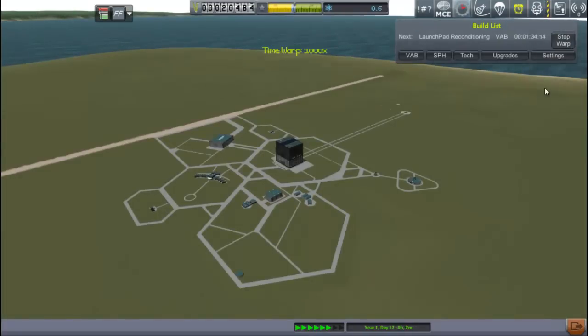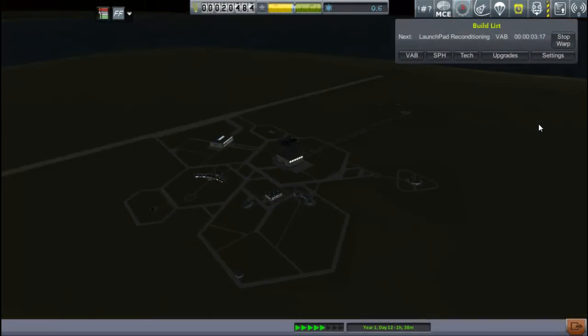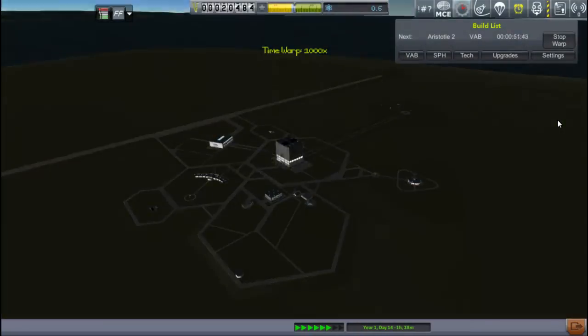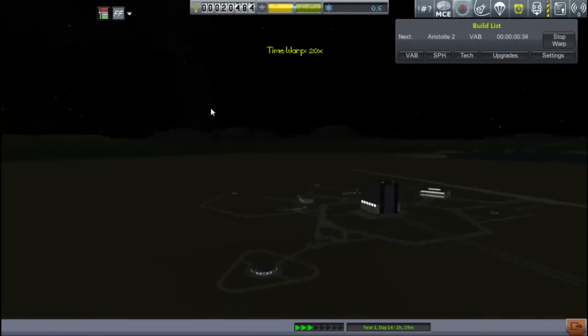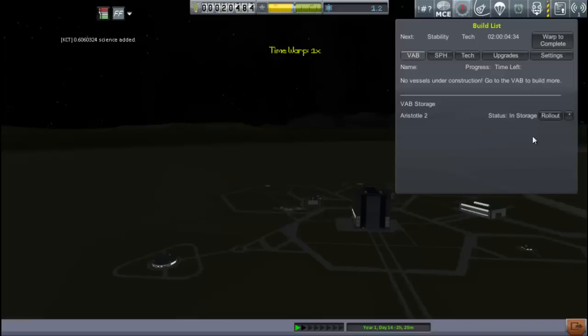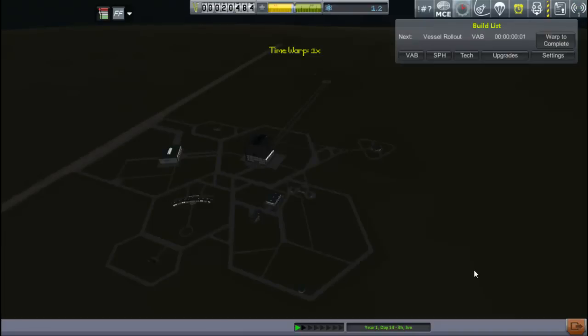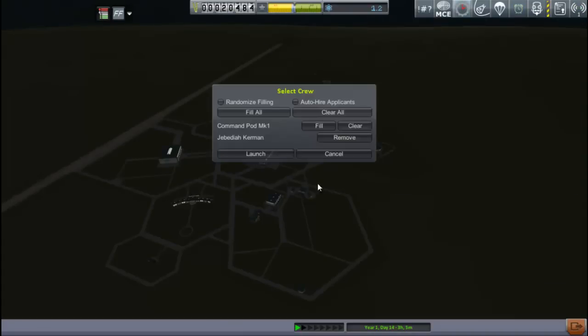We have to use Kerbal Construction Time, so it's going to take time to build it. Notice the time to prep the launch pad — that's going to take an extra two days. Our vessel time is much less than it was before; it was like 10 days before, now it's only a few days. That's because we're reusing a number of parts — if you use the same parts over and over again, your build times become significantly less.